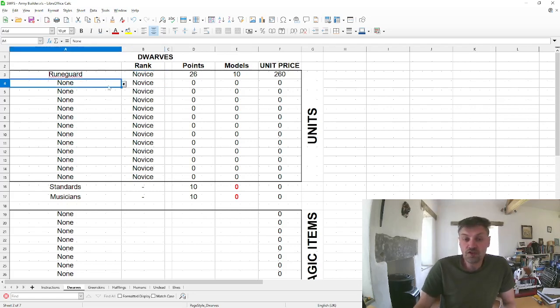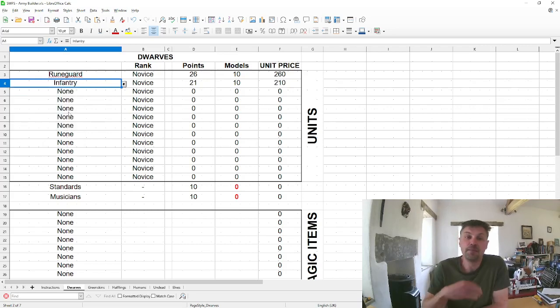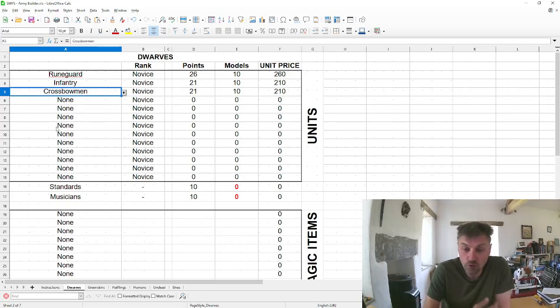In addition to the signature unit, every faction has three basic units. For the dwarves those are spearmen, axemen, and infantry. Basic units are generally infantry — they could be skirmishers, as both goblins and elves have skirmishers — but they are generally your rank and file. The rune guard have four advances per rank, so novice have four, seasoned another four, veteran another four. Basic units have two or three. The missile unit for the dwarves is crossbowmen, which also has two to three advances.